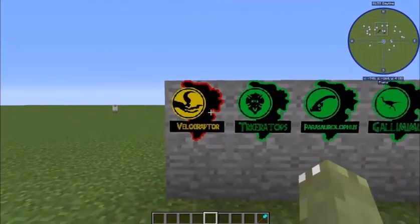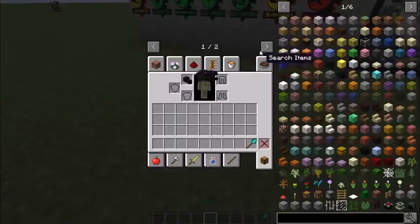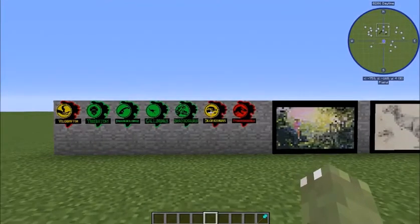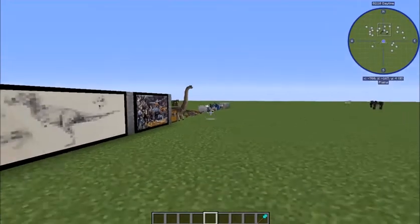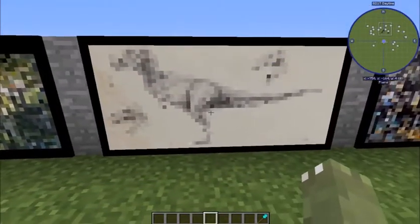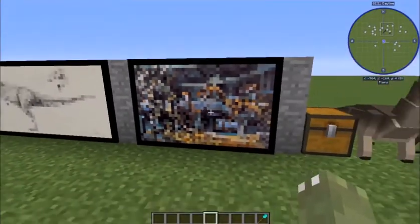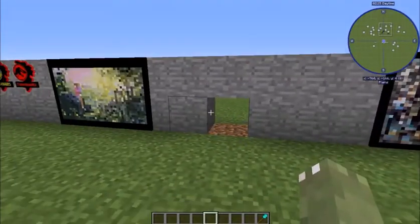First of all, we get the paddock signs for certain dinosaurs. There are like seven dinosaurs now and they plan on adding more - it's just taking a while with all the models. They've got murals in here but they are very low resolution. I don't really care for them; maybe if they up the graphics on them.